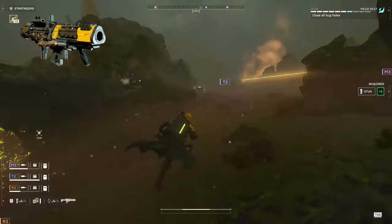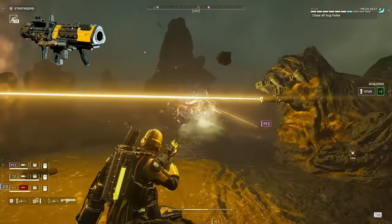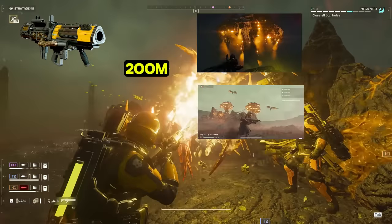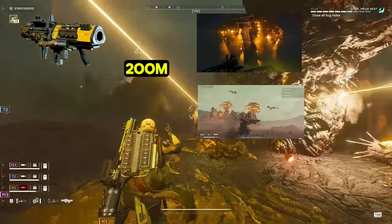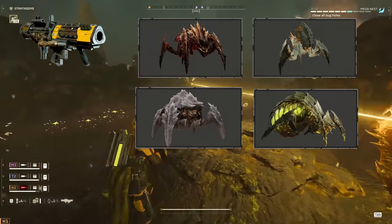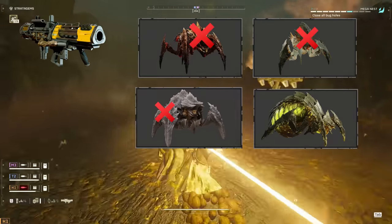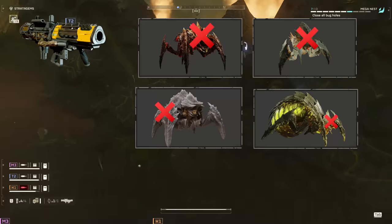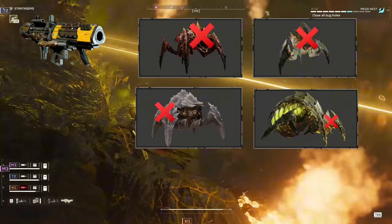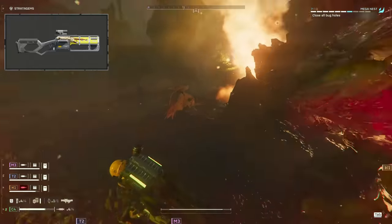To offset these weaknesses against medium enemies, we have the scythe's bigger brother, the laser cannon. This is going to be our answer for medium enemies and for popping charger butts. It can also take down structures like spore spewers and shrieker nests as long as you're within 200 meters of the target. For the longest time I thought the laser cannon was useless against the bugs, but it deals with alpha commanders, hive guard, charger butts, and bile spewers with shock and alacrity, and has earned its place among the best support weapons against the bugs.